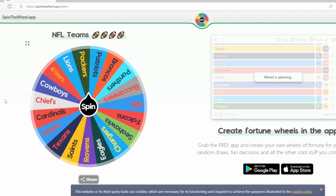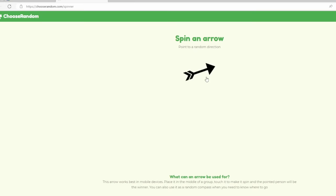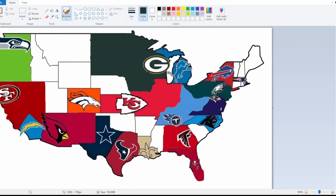Green Bay gets spun again and will be traveling southwest — that's unclaimed Iowa. Once again, Green Bay capitalizes on all the open land around them.